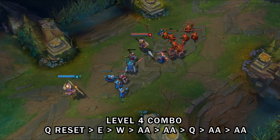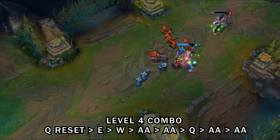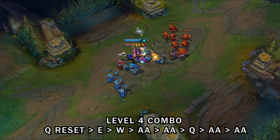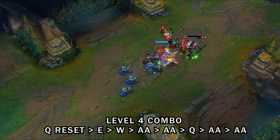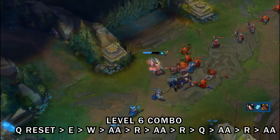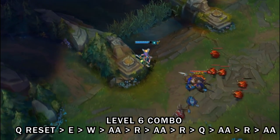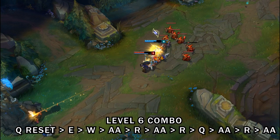The second combo is a level four combo: Q reset, E, activate your W, auto attack them until you need to close the gap, Q to close the gap, then auto attack until they get away. In slow motion: Q reset, E off, activate W, auto attack as much as possible, Q to close the gap, then auto attack until done. The next combo is a level six combo: Q reset to a minion just as you level up to six, get the stun off with E, activate W, auto attack, R, auto attack, R, then use Q to finish them off as an execute or to close the gap. In slow motion: Q reset to the minion, level up, use ultimate and E, activate W, auto attacks, Q for gap close, finish with an auto attack and R.